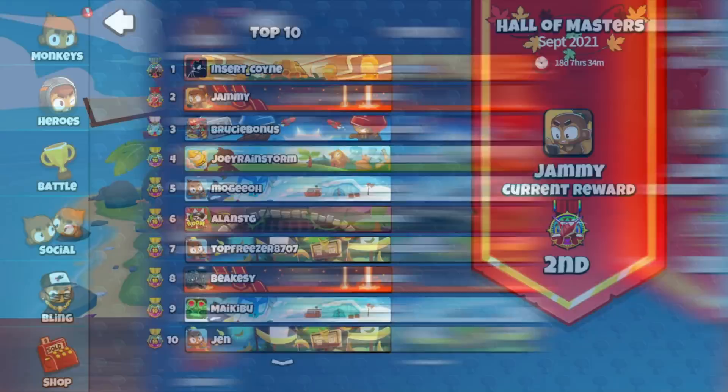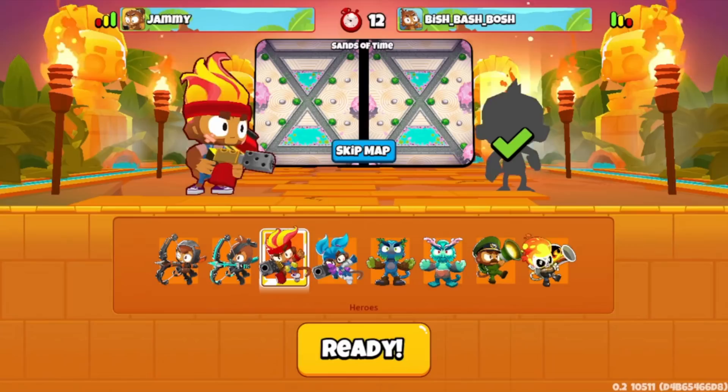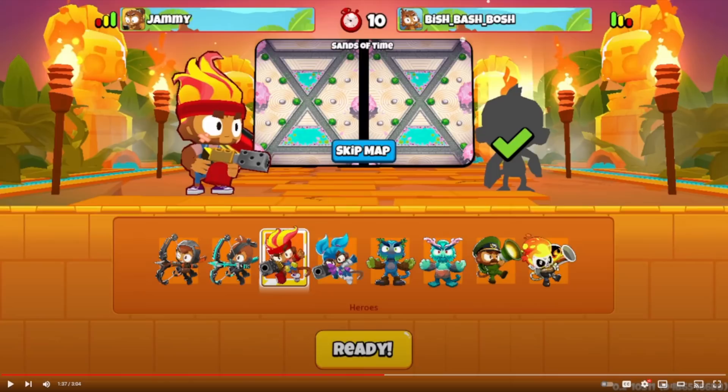Those sweet, sweet badges — each season is planned to last 6 weeks. At the end of the season you'll receive a badge based on the highest arena you achieved or where you placed on the Hall of Masters leaderboard. So that's it for the arenas section. Now we go over to gameplay, and you see hero skins here.